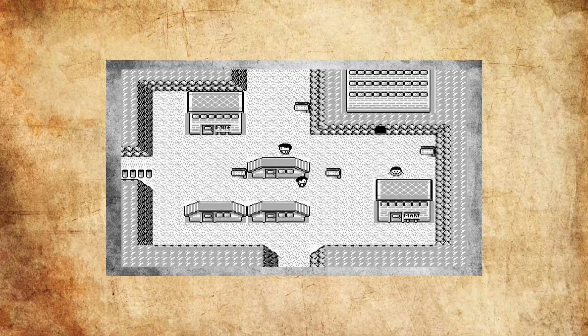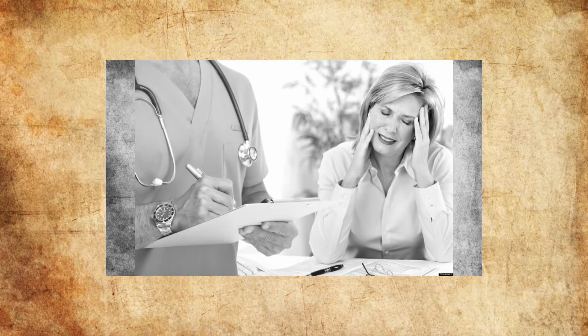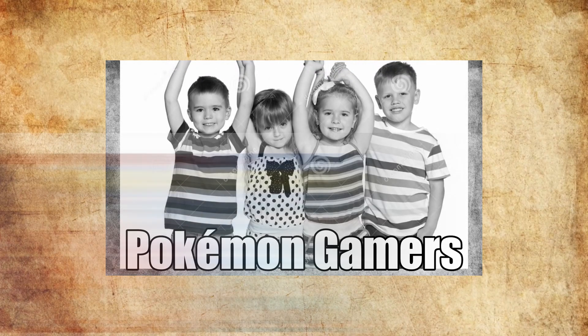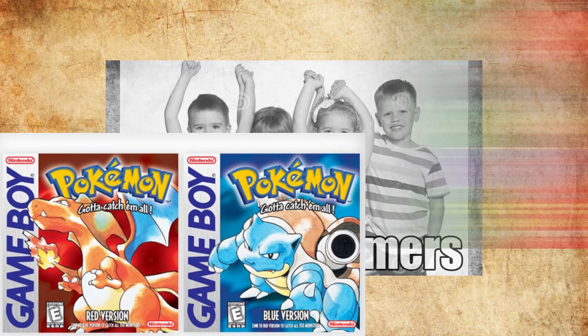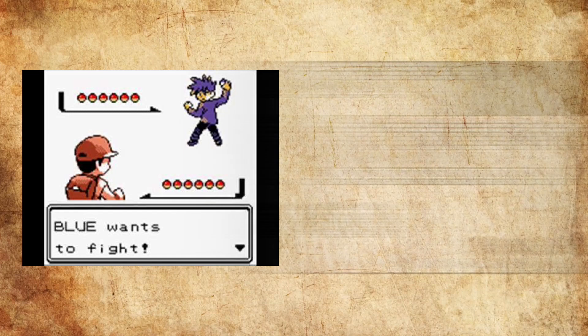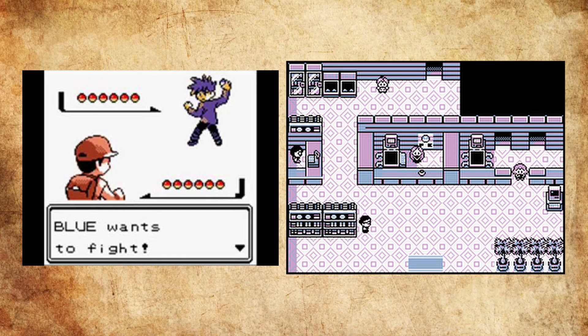Lavender Town Syndrome is of course the most infamous example of this, but it is certainly not the only mysteriously creepy inclusion in the original Generation 1 titles, Pokemon Red and Pokemon Blue, or Red and Green if you're in Japan. Throughout the main storyline, culminating in your encounter with Champion Blue at the Indigo Plateau, your rival looks down upon you, but in order to advance the plot, you beat him in every single encounter.